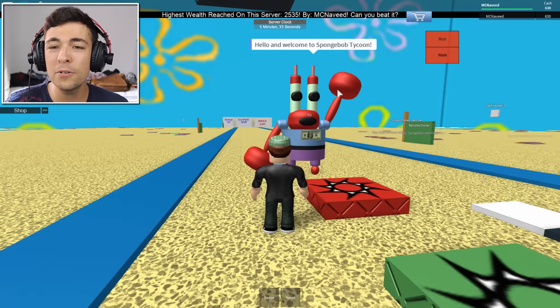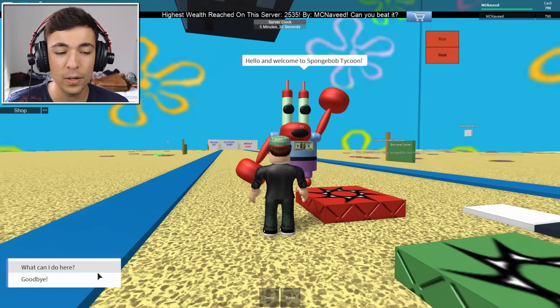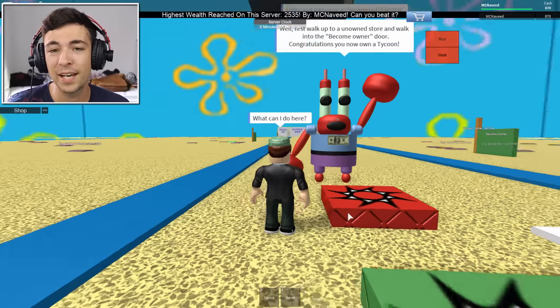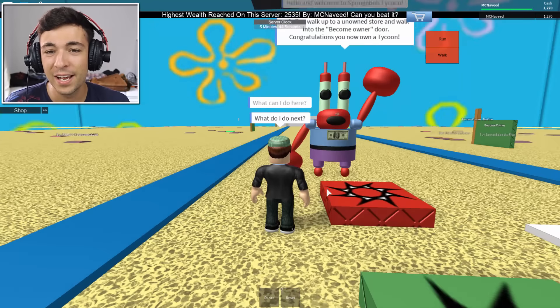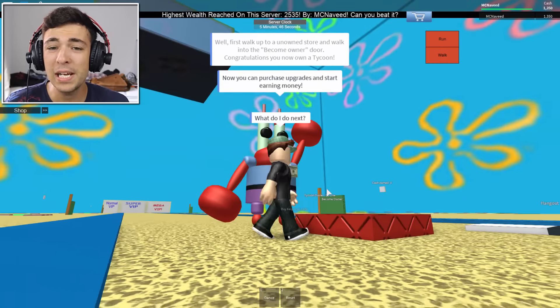I really want to find out what the crab has to say to us. Let's press this — hello and welcome to SpongeBob Tycoon! What can I do here? Let's see what he's gonna say: 'First, walk up to your unowned store.' Okay, I've done that, come on, move on. 'Get cash, you can now purchase upgrades.' Chat ended because you walked away. That's a shame — I'm not really interested in that.